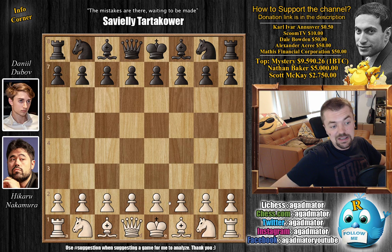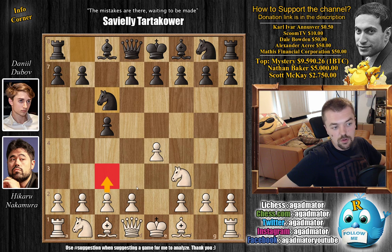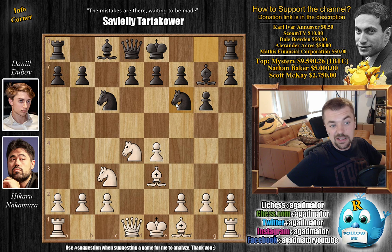Hikaru with the white pieces goes for e4 and Dubov goes for the Sicilian Defense. c5, Knight f3, Knight to c6 — everyone was thinking whether Hikaru would go for the Alekhine again or try Bishop to b5 — but he continues with Knight to c3, same as day two. We have g6 by Dubov and now d4, opening up the center. c-captures, Knight-captures, and Bishop to g7, going for the accelerated dragon setup with Bishop to e3 and Knight to f6. We have Bishop to c4.